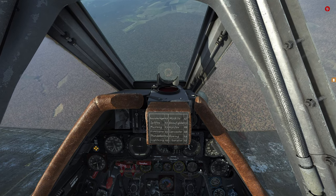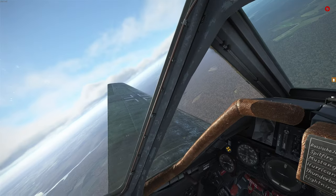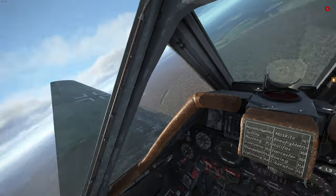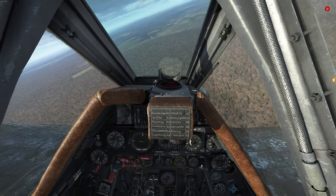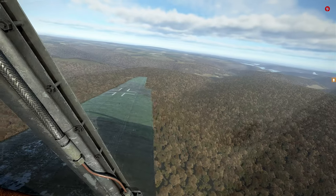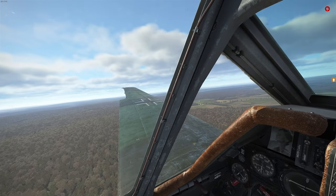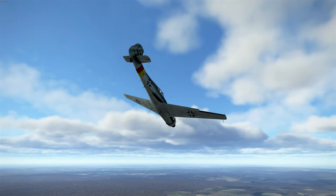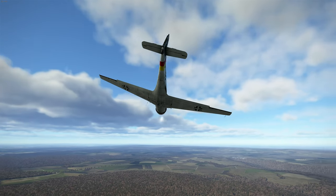The dive speed of the TA-152 caps at around 750 kilometers per hour. If you're not careful, you'll start losing control surfaces in a dive — and if that happens, you're dead. You can't roll. The dive speed of the Dora is 850 kilometers per hour and it feels more maneuverable doing those dives.